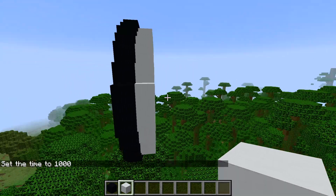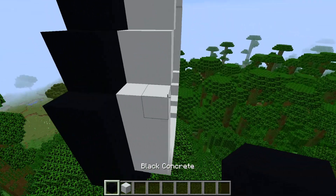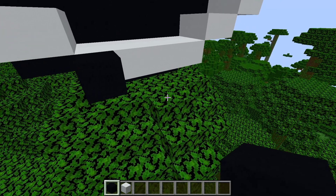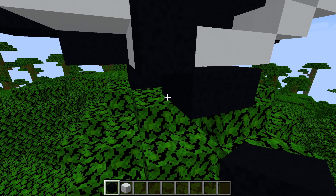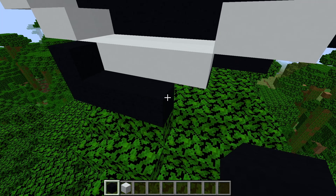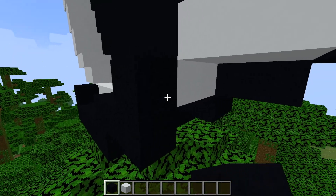Alright, now that we have the base of our Oreo, we need to add the last cracker — or cookie, whatever you want to call it. So we want to start the same thing we did last time. You guys already know this stuff and how to do it — just a copy of what we did before. So I'm going to speed this up. I'll see you when I'm done.